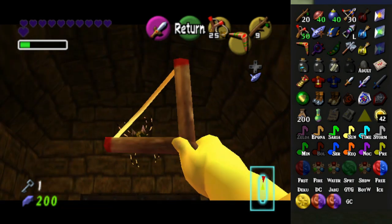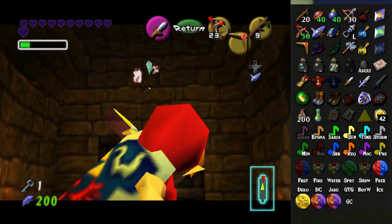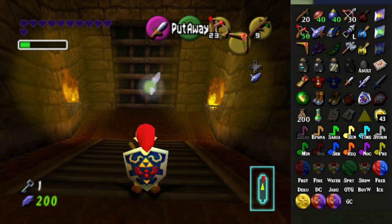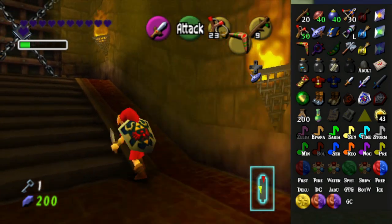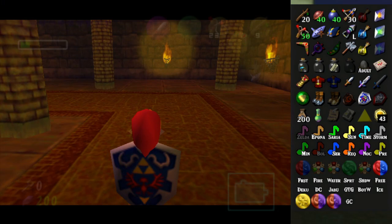I should be using... where did the boomerang go? It's gone. Oh look, it's a vanilla Skulltula token — that's not as impressive as the vanilla map chest. Okay, all that's left is the statue's hand. Also, we're running out of small keys, which is not a great thing. I might have made mistakes. It's fine.